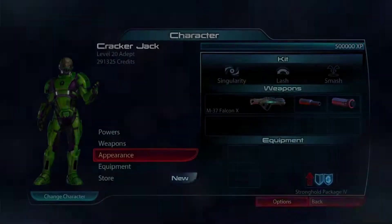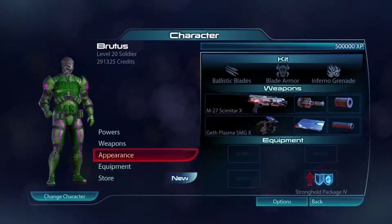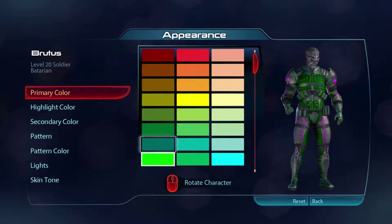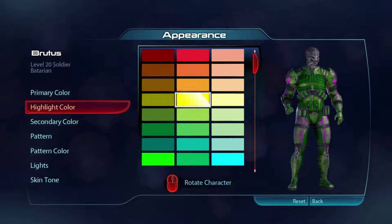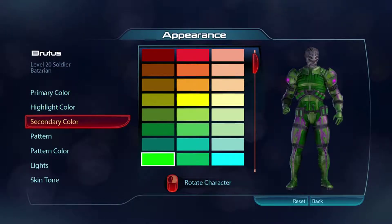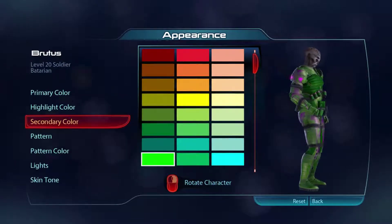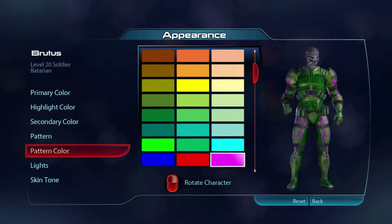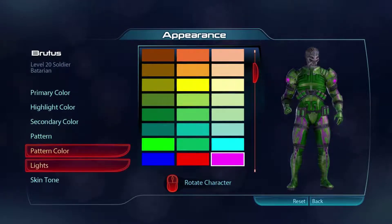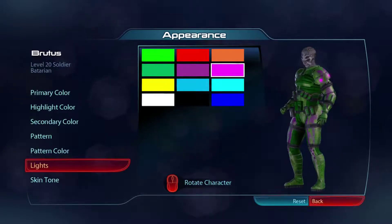I don't have any other colors on this guy, so let's check out the Batarian. On him, again, we have the base 80s fluorescent green color there, the yellow highlight. Secondary on him, I went and chose the green again, but it's making him really, really green. And I did that because I have a pattern on him, so I picked the hot pink for the pattern. And I also picked pink lights on him, so he looks very stylish as well.